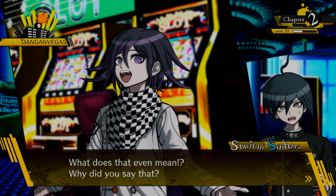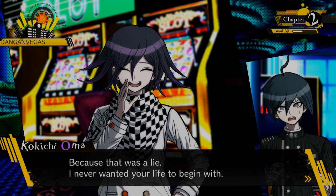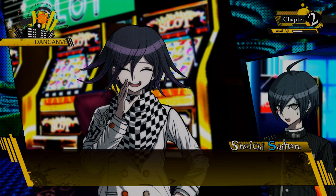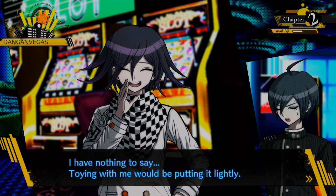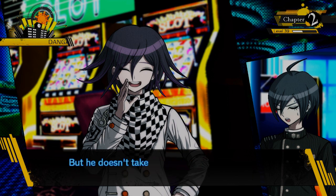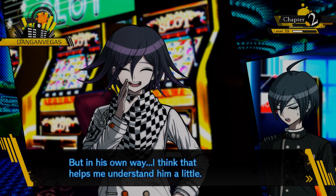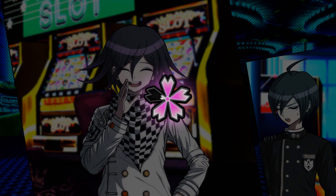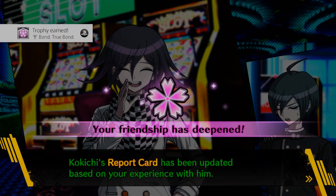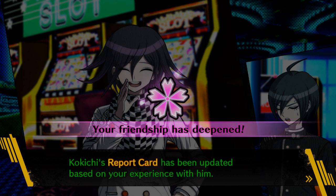Kokichi: 'You thought about whether or not I was serious — I was on your mind the whole time. Now you'll never ever forget me for the rest of your life. I stole your heart, so now I'm satisfied. I don't need to steal your life anymore.' Shuichi: 'Why? What does that even mean?' Kokichi: 'That was a lie — I never wanted your life to begin with. And like I told you from the very beginning, I'm a liar.' I don't think there will ever be a day when I truly understand Kokichi — but in his own way, I think I understand him a little. Friendship deepened! True bond achieved!